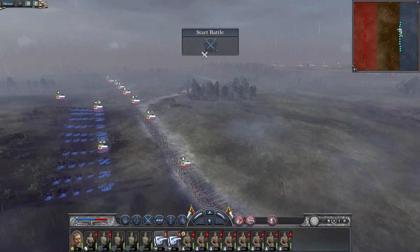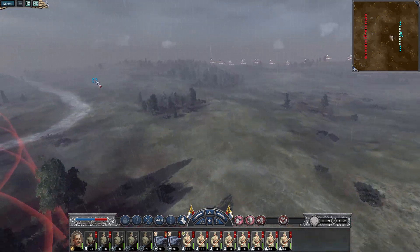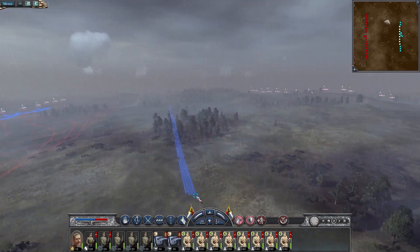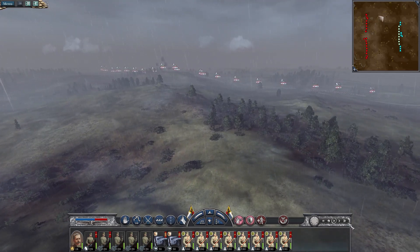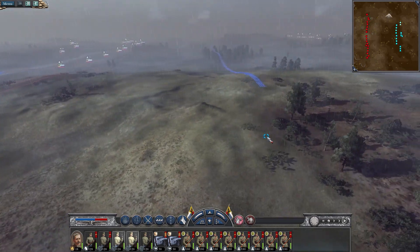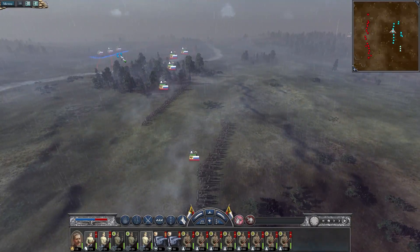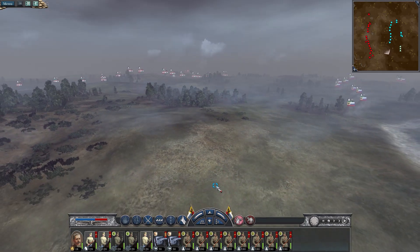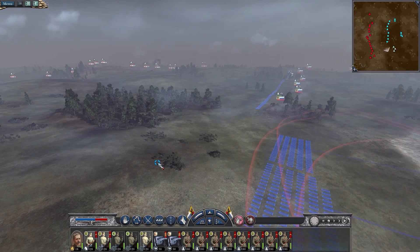Let's wipe them off the map. One of the big benefits we have is that we've got artillery — so that is good. Let's just send our troops up. We're definitely outnumbered, which is not good of course. Make sure we have cavalry on our flanks to meet them. We could lose this — it's crazy.